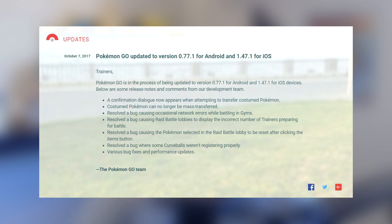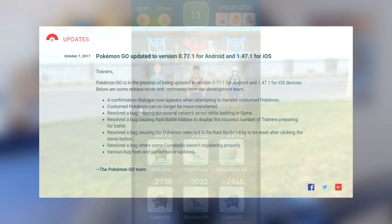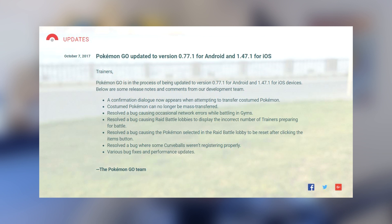Resolved: a bug causing raid battle lobbies to display the incorrect number of trainers preparing for battle — we've all seen that when you're the first to jump into a raid and only see yourself. Saw that fixed today; you can now see everybody in the raid. Resolved: a bug causing Pokémon selected in a raid battle lobby to reset after clicking the items button. And resolved: a bug where some curveballs were not being registered properly — that is the biggest deal right there.